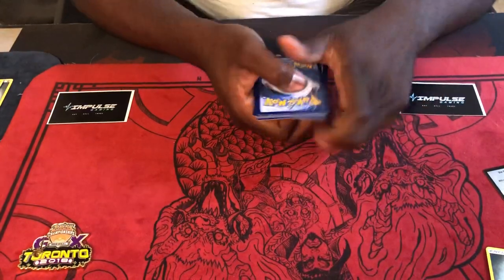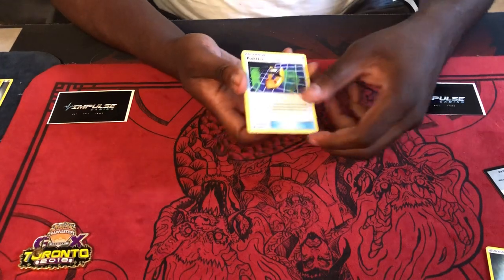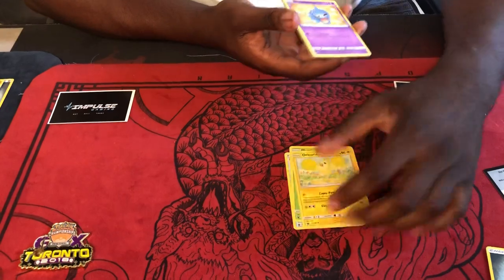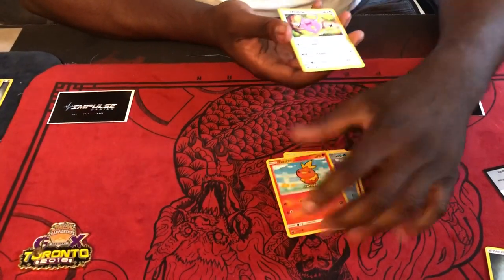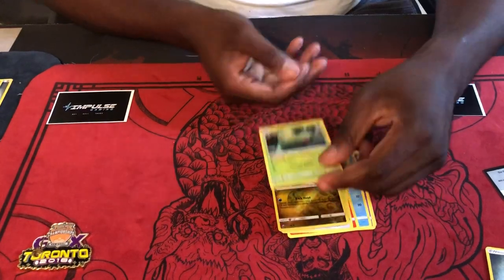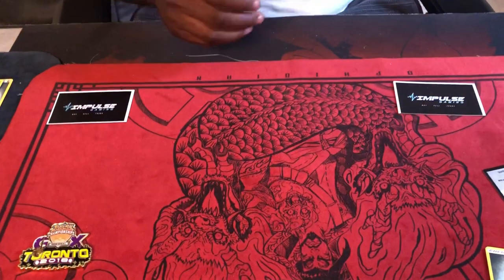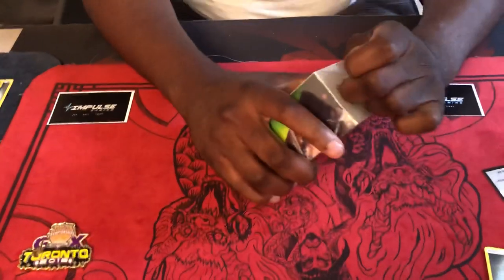I'm a huge Gardevoir lover, so yeah, it's just gonna be great. Poknav, Illumise, Oricorio, Shedinja, Mudkip, Torchic, Whismur, Cacnea, Baltoy — for a holo reverse — and there it is, Sceptile. One card I've also noticed that I think is under the radar and underrated right now is the Shrine of Punishment. I think that card is going to shock a lot of people.